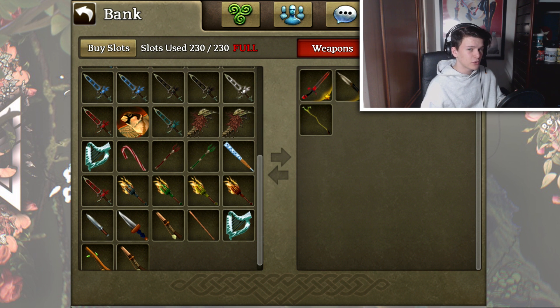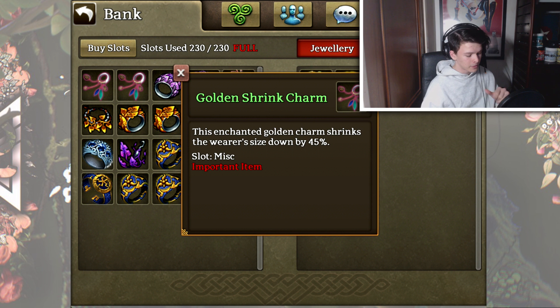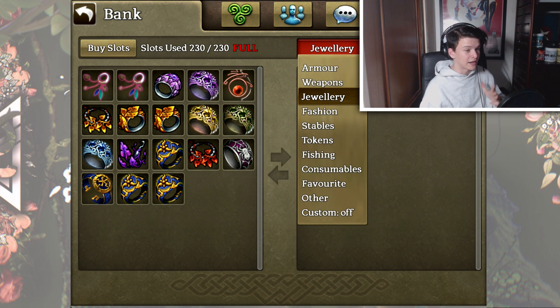Not much has really changed for the weapons and armour — just a little additions to it to make it nice. Next up we have got our jewellery. I think we've added a gold shrink charm to the pile and just some extra pieces like some cron and some galak rings. Not much has changed but we have added some more stuff to the pile.